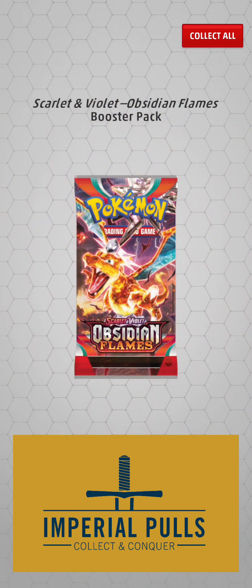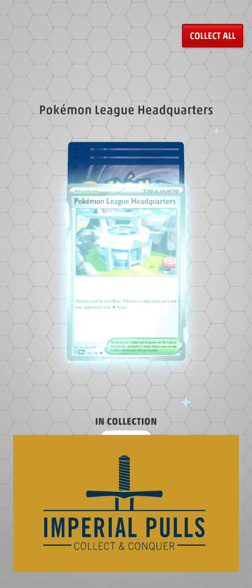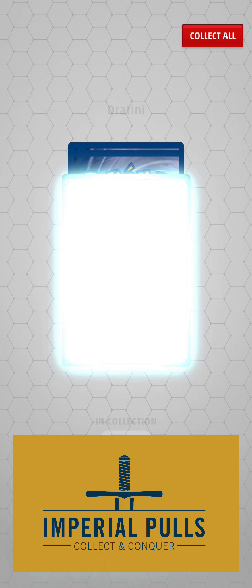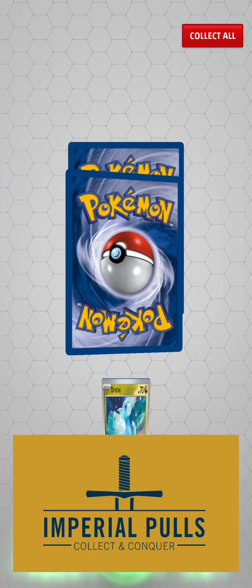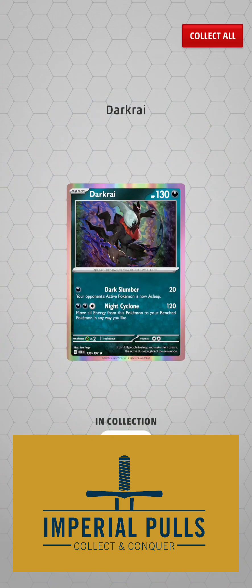Alright, now we're going to open some packs. We've got four packs of Obsidian Flames. Pidgey. Pidgey. Pidgey. Pokemon League Headquarters. Dratini. Larvitar. And Darkrai.